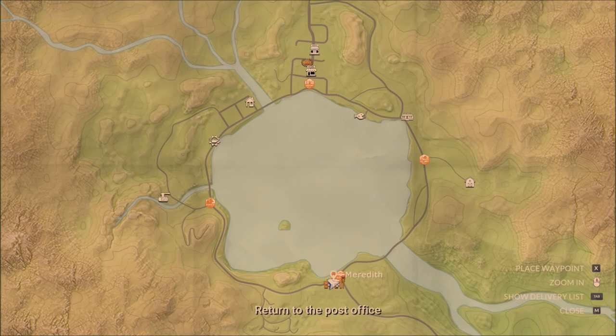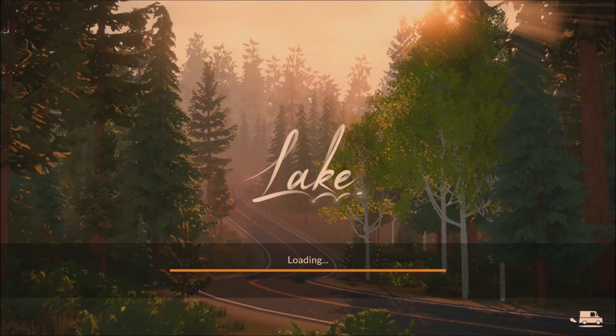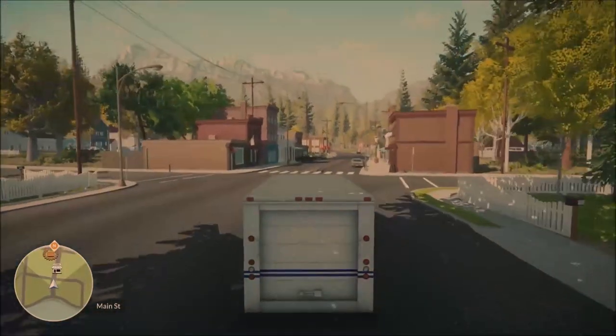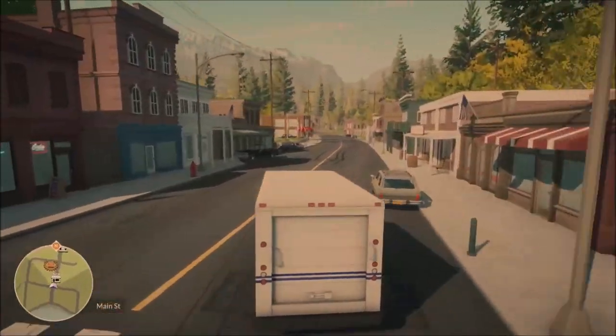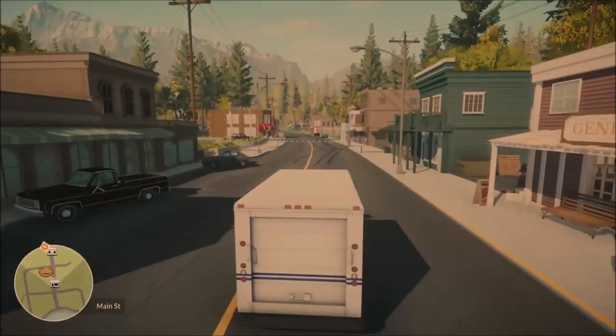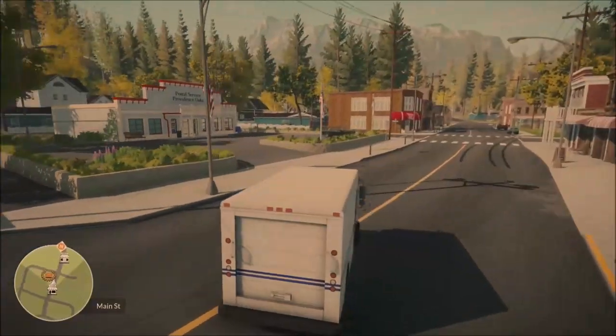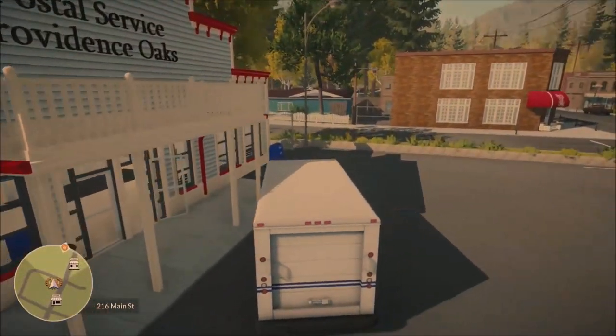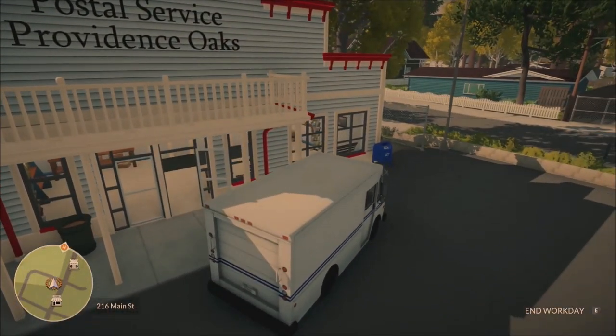We've got the motel on our map now. Let me press X — there we go. We can actually fast travel here to South Crossroads, which is very good. We can fast travel to all four points, but I'll fast travel back to the post office since it's quicker. So we're finishing our day — that was a pretty eventful day: a cat nearly dying and a clerk who didn't want to talk to us. I can end the work day right now.